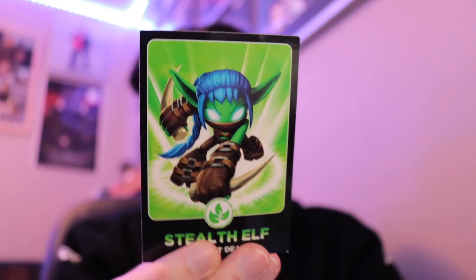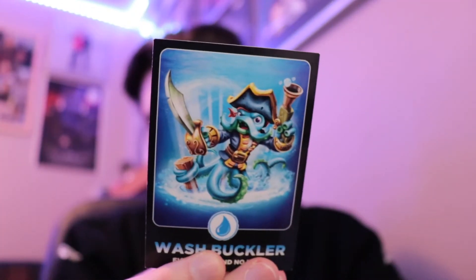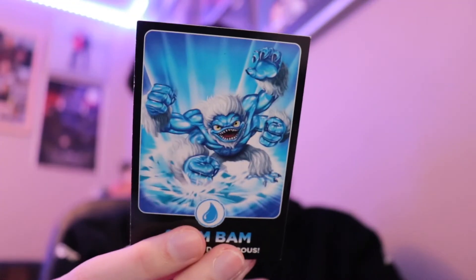Moving on to our normal cards: Spyro, Igniter, Longhorn Spyro, Boomer, Magna Shake, Zook, Rattle Charge, Stealth Elf, Wash Buckler, Zap, Slambam, Prism Break, Whirlwind, Blast Drilla, Wash Zone.